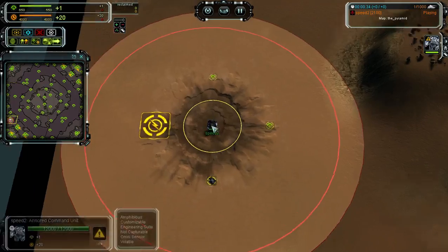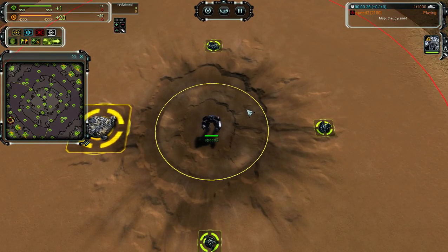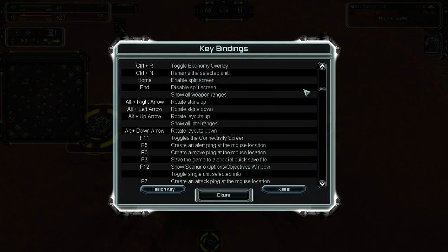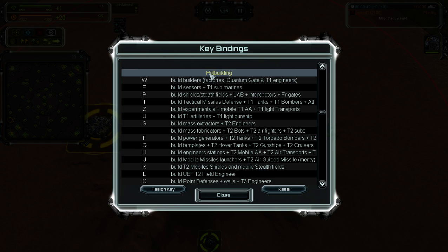You need to start a game in sandbox, normal game, or even just watch a replay, then press F1 and you will get this window. Everything is going to be set in this one. First we're going to scroll down to this section — this is called Hot Building.